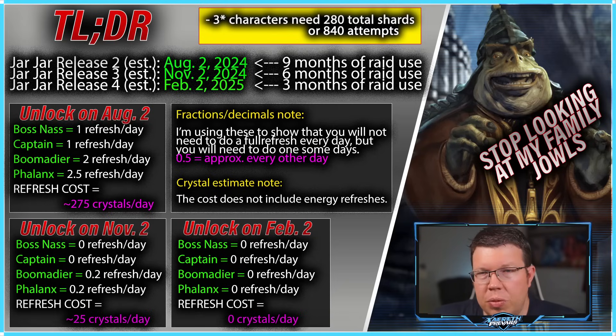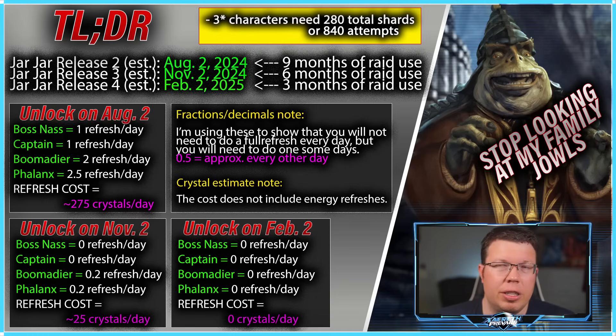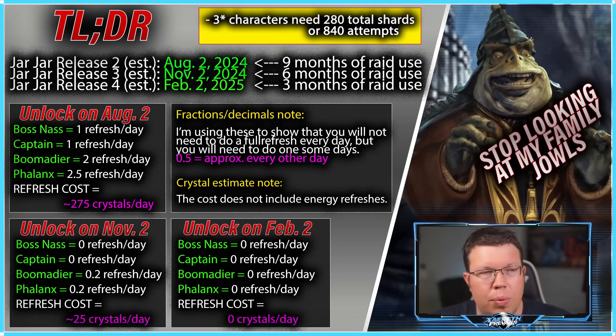The usefulness of this squad diminishes greatly once that raid goes away, so you kind of have to decide what's valuable and important to you. The Gungans aren't going to be world beaters — not in GAC, not in Territory Wars. They seem pretty good. They might beat some GLs, who knows? But for the most part I think they're just going to be fine — they'll be better than Tuscans, but not so much better that you should spend all your resources as fast as you can, unless it's for the raid. You're incentivized by the raid.